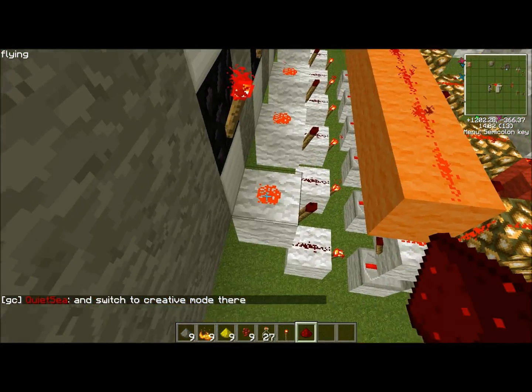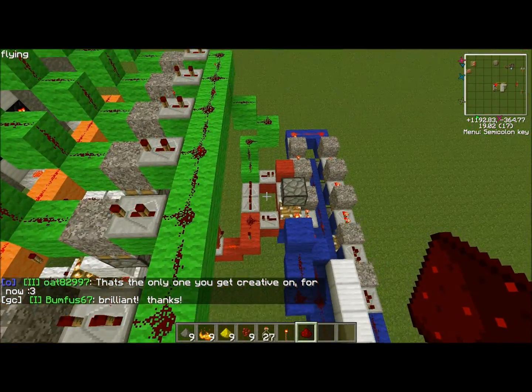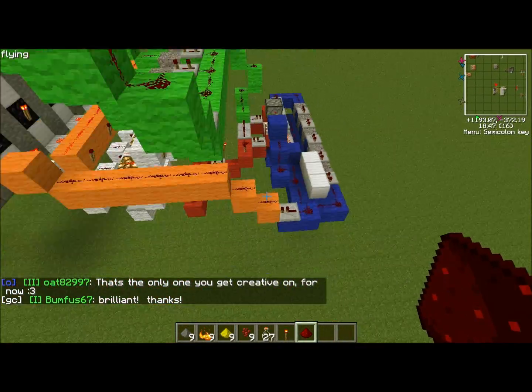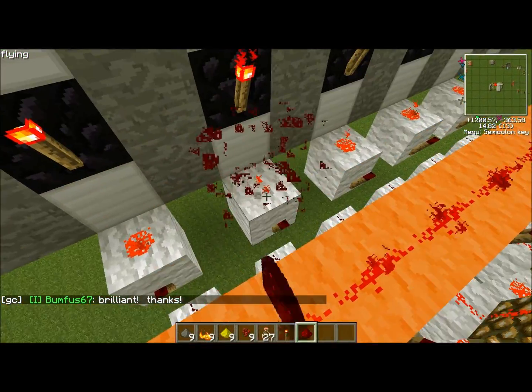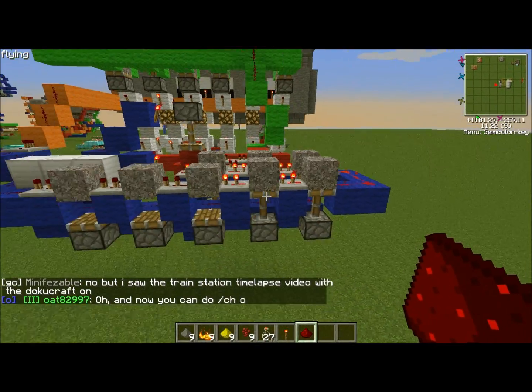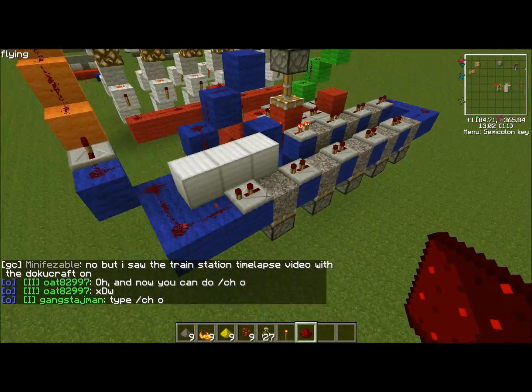I'll show you that action quick. This piston is extended and it's receiving its pulse from the clock right there — and you just saw that reset. One more time: it just adds one gravel block every time, and then it hits the reset line, which resets everything.